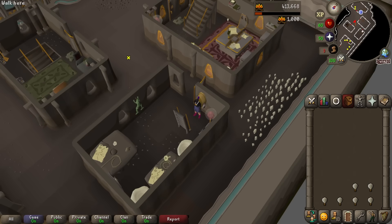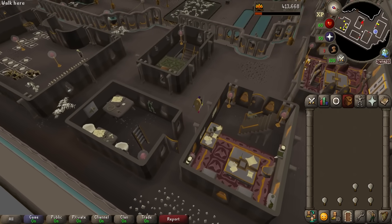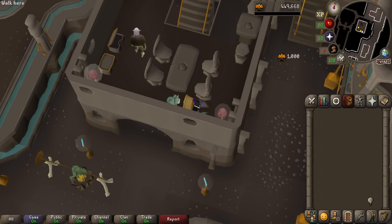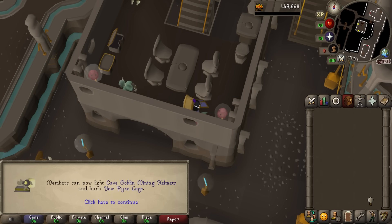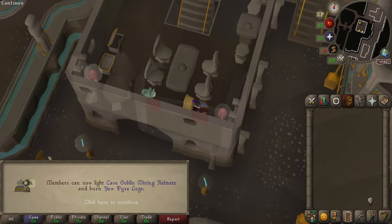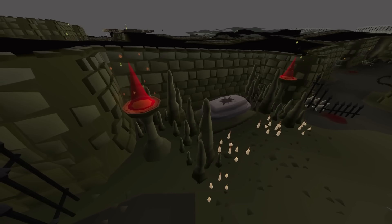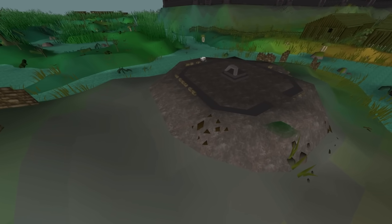Comment down below your favourite area in the game, whether it's aesthetically or just because of cool interactions like that. Six hours later and with this final bulb that marks 65 fire making — we can now burn Yew pyre logs. With that there's only one thing left to do: return back to where it all started, return back to the Shades of Morton.